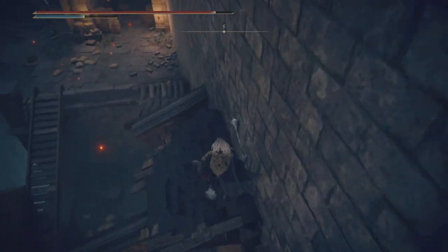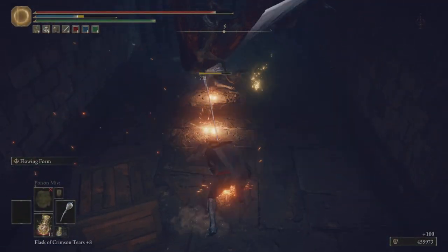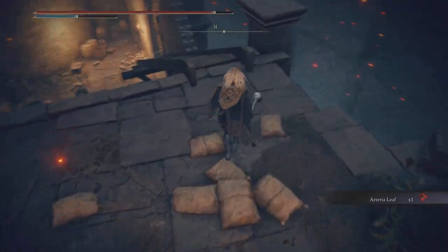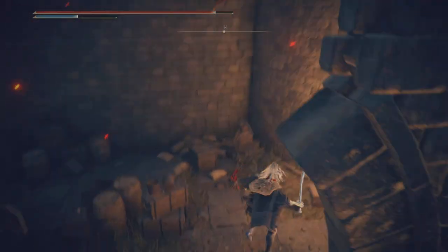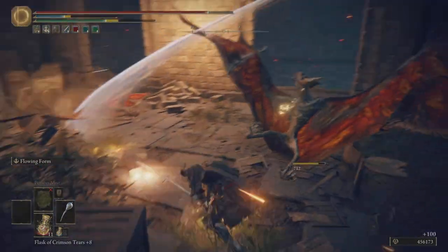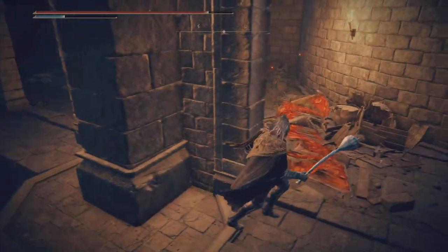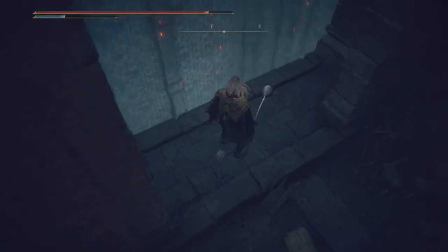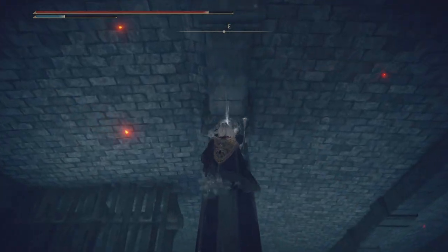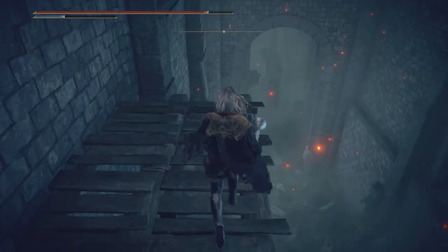I want to show you a little bit of this part, but the rest of the area is for the next part. We'll grab a few things over here. Some bats to deal with. There's one thing we need to grab now otherwise we might miss it in the next one because we're not coming back here — smithing stone two, times two. The rest of this area we'll be checking out in the next part.